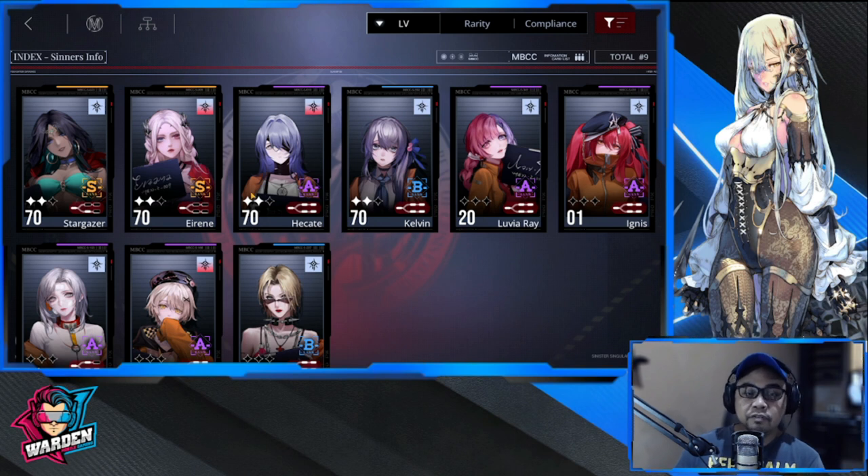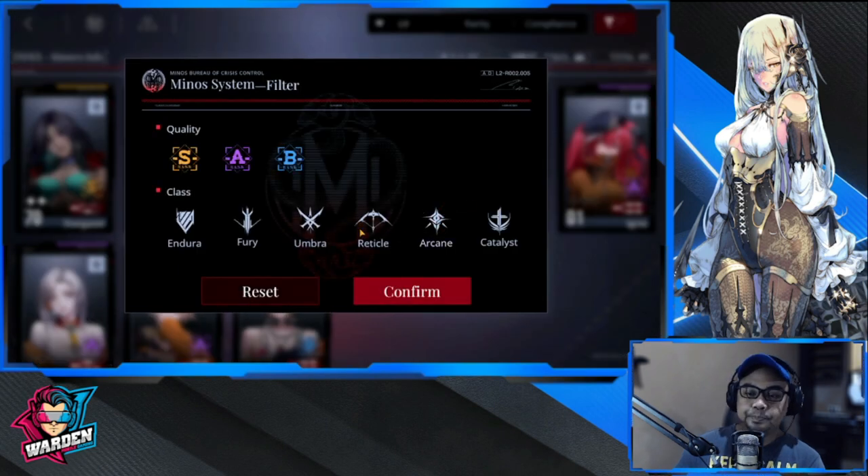Only develop two Arcanes to start, then grow from there. Kelvin is actually very nice for slowing down mobs with her freeze ability. Stargazer is my fourth pick, but again only develop two. If you don't have Irene, prioritize Hikate, and either Kelvin or Luvia Ray for the second slot. Luvia Ray is also a good damage dealer for Arcane. Eventually you'll need to expand your Arcane lineup.